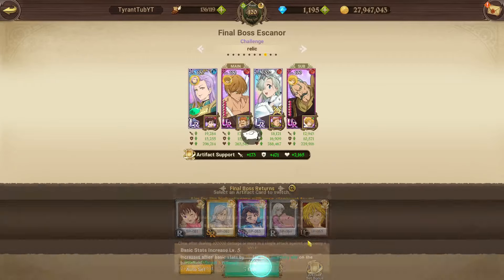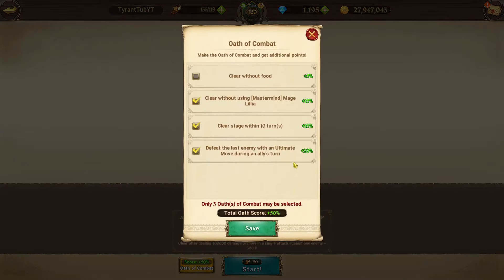The card set is also the basic stuff for Goddesses, and we're running attack food with these oaths as well.